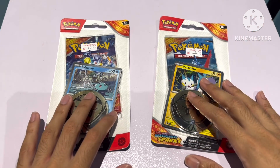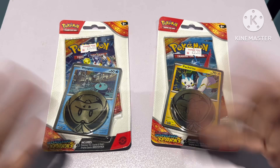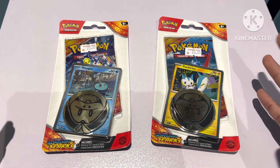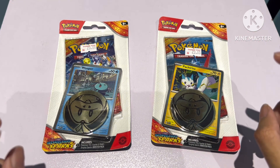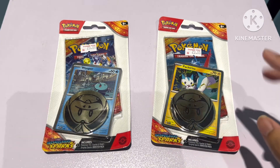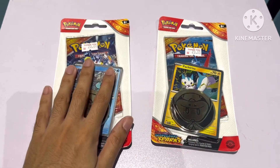For now, we don't have the full set list of the cards, because like I told you, I got the set before it's officially released. So I'm not sure what the chase card in this set is. We got two different blisters here — Wooper and also Pachirisu. Let's open up Wooper first.